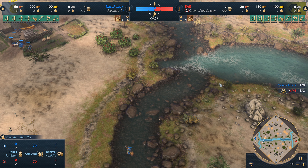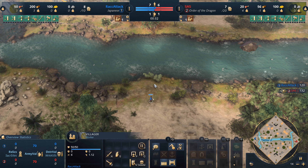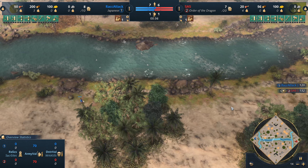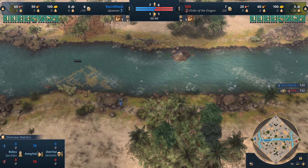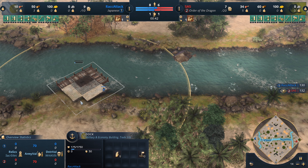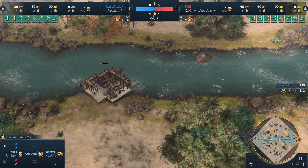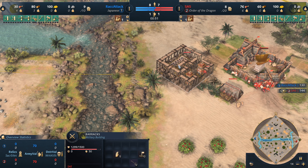Our Japanese player — Japan themselves — have a civ bonus that reduces the cost of fishing boats from 75 to 45. They do not get a cost reduction on the dock like the Abbassids; they get it directly on the fishing boats themselves.